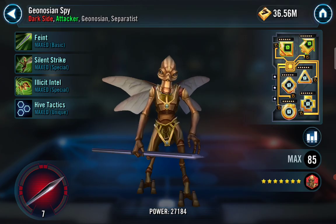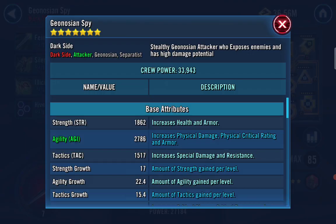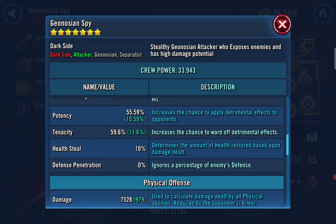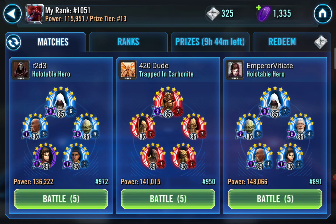So protection, no offense, crit damage, speed — okay. At Relic 7, if he put offense here, he'd probably definitely win. So let's give this a shot.